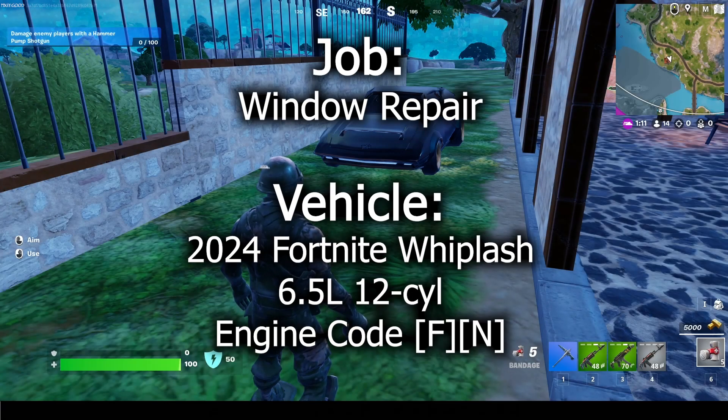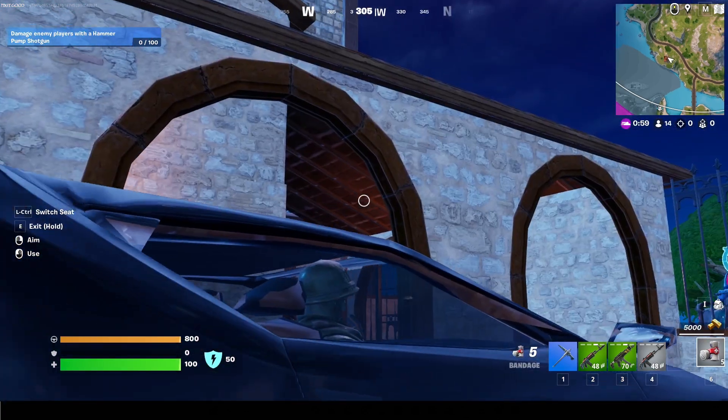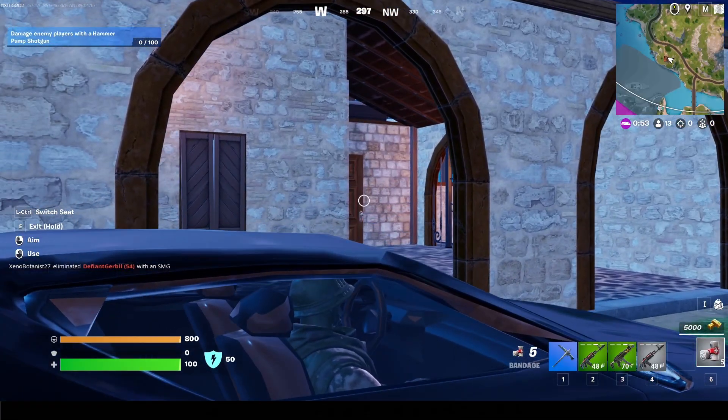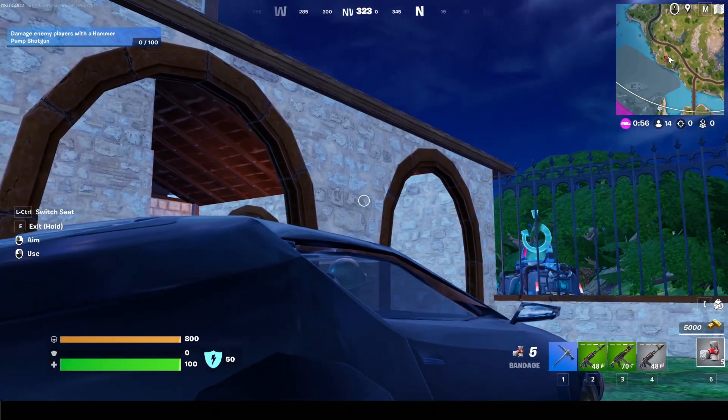In this video, we will be repairing the window in this 2024 fortnight rip-lage. From the passenger side of the vehicle, if we attempt to roll the window down, nothing occurs. This is an issue — we'll try again, and still nothing occurs.